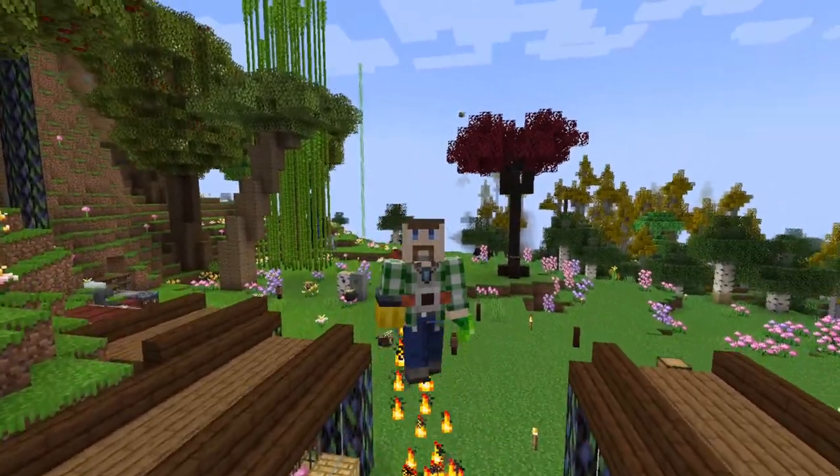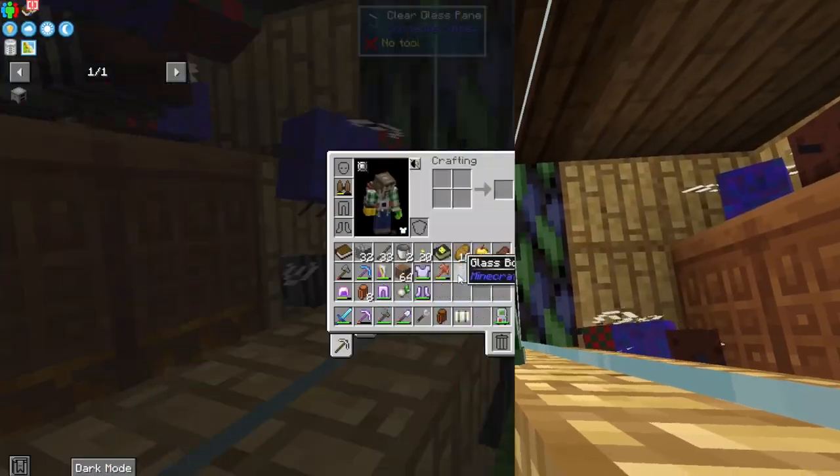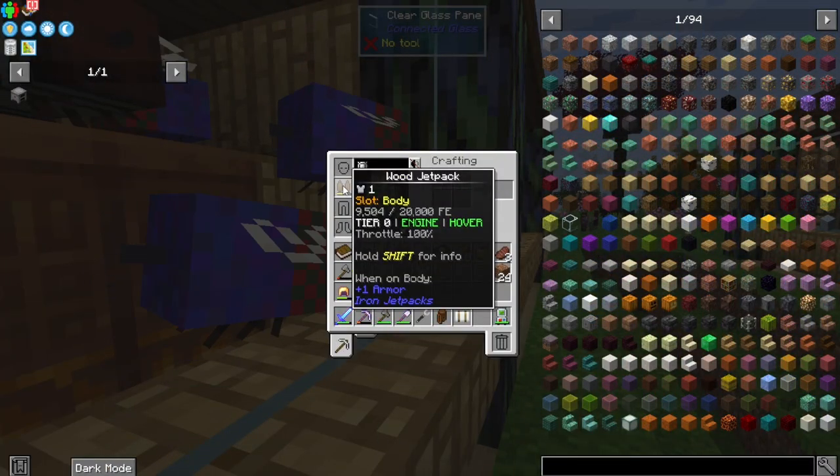That's right, I have a jetpack. I can fly much, much worse than my bees now. Except it is the most flammable of jetpacks — the wood jetpack. Not the wisest of choices I have made.